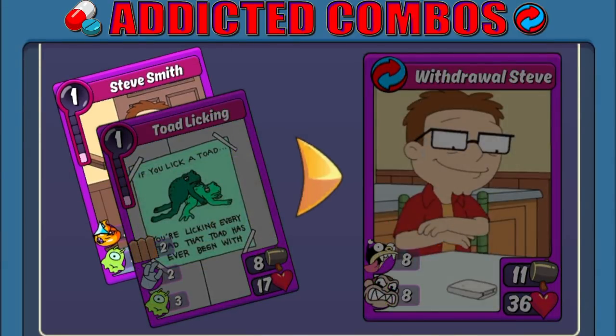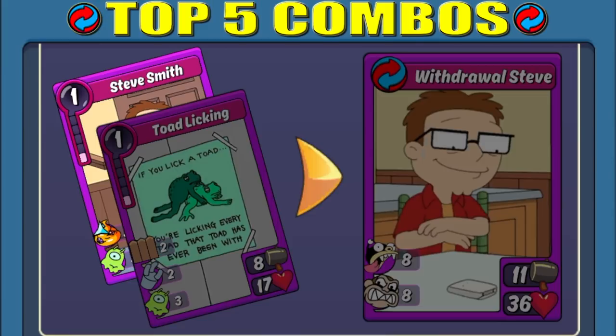Steve also has an addicted combo, Withdrawal Steve. Similar to the Karate Lois combo, it deals out a good chunk of payback damage and it crazes every turn. It also has plenty of HP when maxed out to ensure several rounds of the payback and craze will trigger before your opponent will be able to kill it, as its HP is in the 70s to 80. Both of these combos — Steve Arena and Withdrawal Steve — actually make my top five list for Steve, so let's go ahead and jump right into the remaining three.